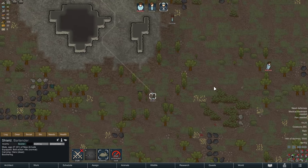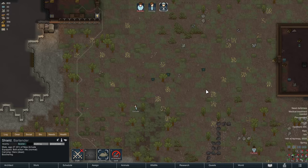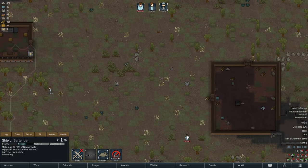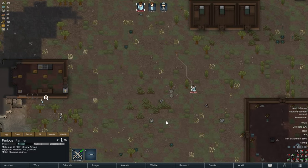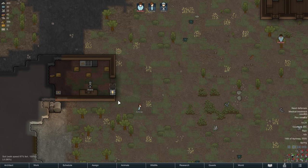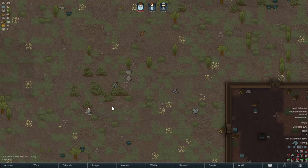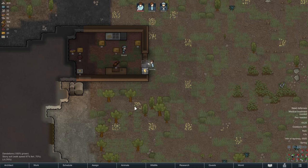It's worth mentioning that what we just did is also a way of manually hunting things — by drafting your people and sending them after something. You can also draft Furious and right-click to send them to melee attack a squirrel, or draft somebody and send them shooting something. In my experience, the revolver is a really good ranged weapon for hunting purposes.